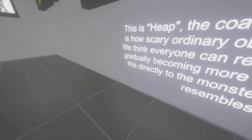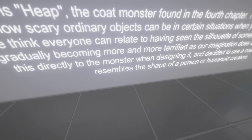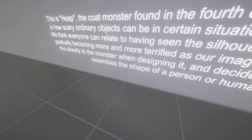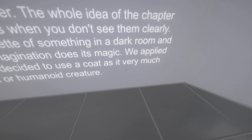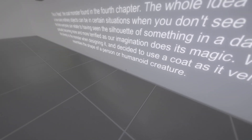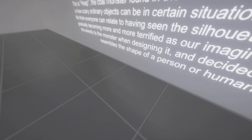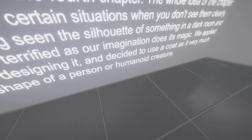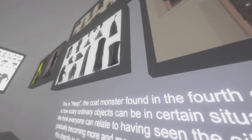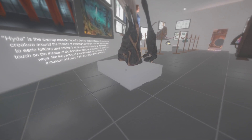It applied this logic early to the monster when designing it and decided to use a coat, as it very much resembles the shape of a person or humanoid creature. So that was the mother inside — except, wait a minute, was she possessed? I didn't see it. I guess I'll never know.